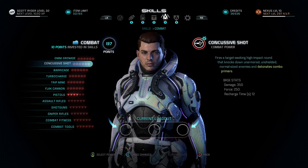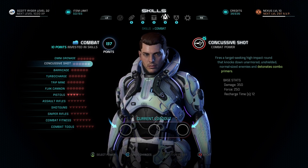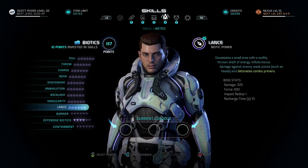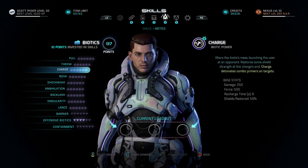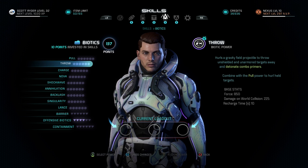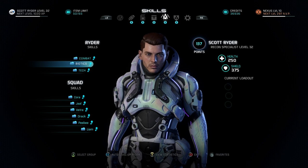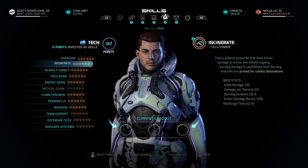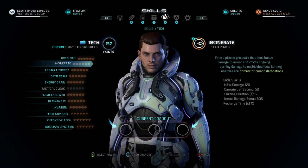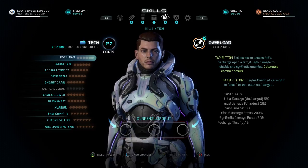Damage-wise, I do have a few favorites. Concussive shot is really good across the board — good damage, good force. Under biotics, lance deals raw damage, very good, with a better amount of force than concussive shot. I tend to favor lance over throw because throw relies on hitting people into other stuff and doesn't have inherent damage. In the tech tree, overload and incinerate are just bread and butter. If you want to prime people and then detonate them easily with a tech focus, these two abilities are hard to compete with. Other detonators are more situational; I think these are universally good.